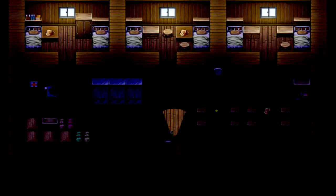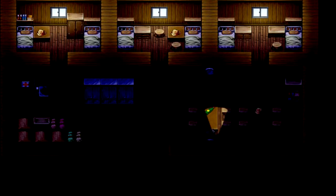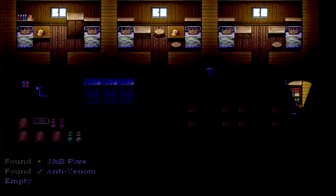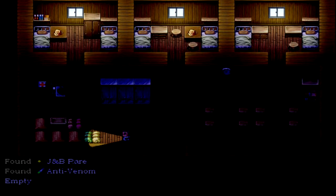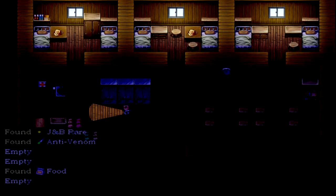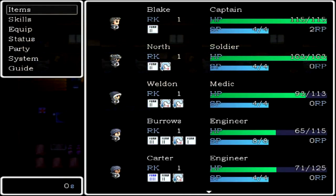That looks like a feral dog — yeah, I'll avoid him. It doesn't look like there's enemies in here, that's good. 'Your team is more silent than usual — it's probably nothing.' They're scared. Got some anti-venom, not sure what that does. I see a bunch of sleeping bags — empty. Got some food, that's nice. Got more anti-venom — I don't know what I'm gonna do with all this, what does this do exactly?